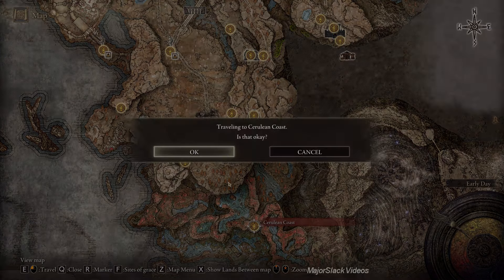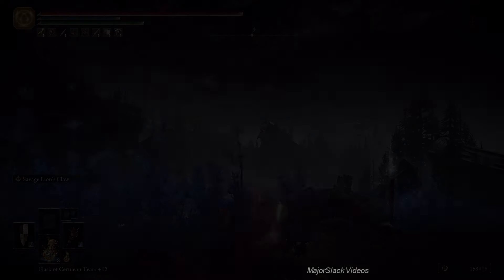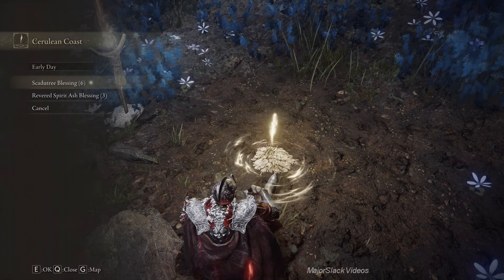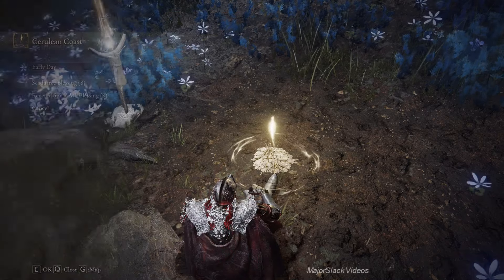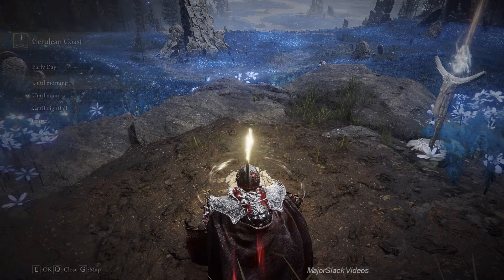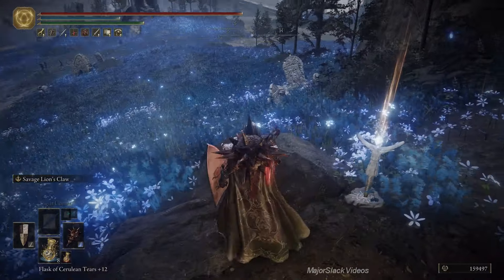Seven and eight — let's go back to the Cerulean Coast. To finish off this video, let's make a speedrun for this kick-ass weapon that would be perfect for a Spellblade. This is going to be a job for Rock Sling, right here from the Cerulean Coast Site of Grace.